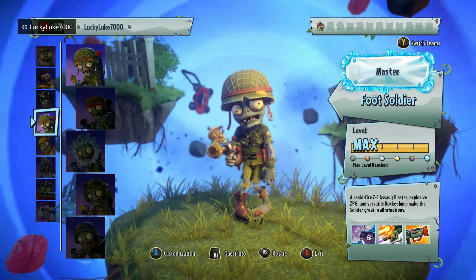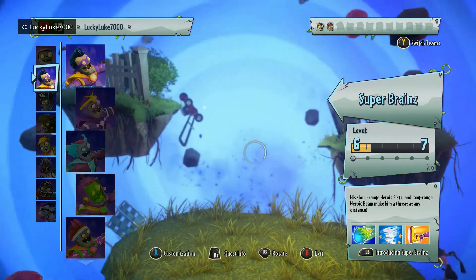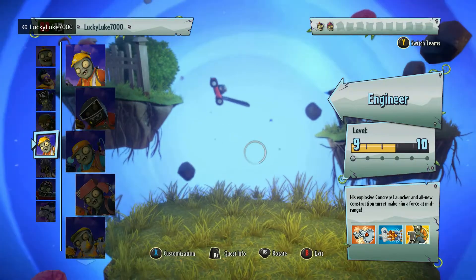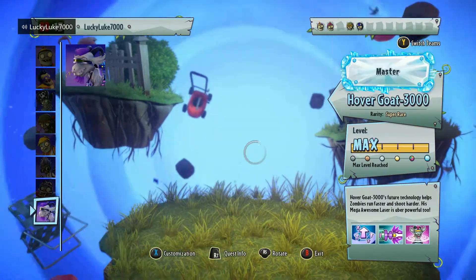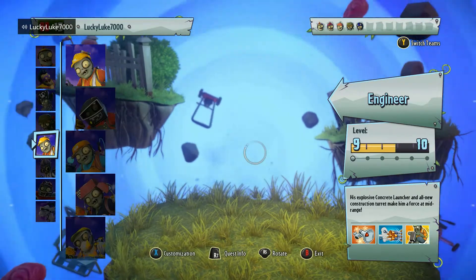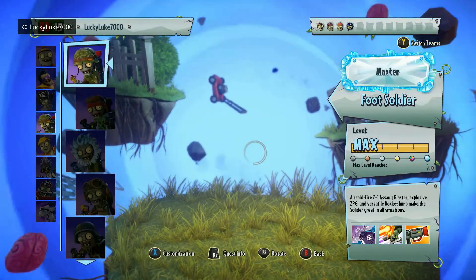We have arrived in the game and just kind of looking at the characters, some of them look quite different. Like Super Brains looks really different, Engineer looks a lot less fat, and Scientist looks different. All Star looks different. Obviously we don't even have Hovergoat in BFN. I'm so used to what all the characters look like in BFN, so these just look really weird to me. It's definitely interesting.